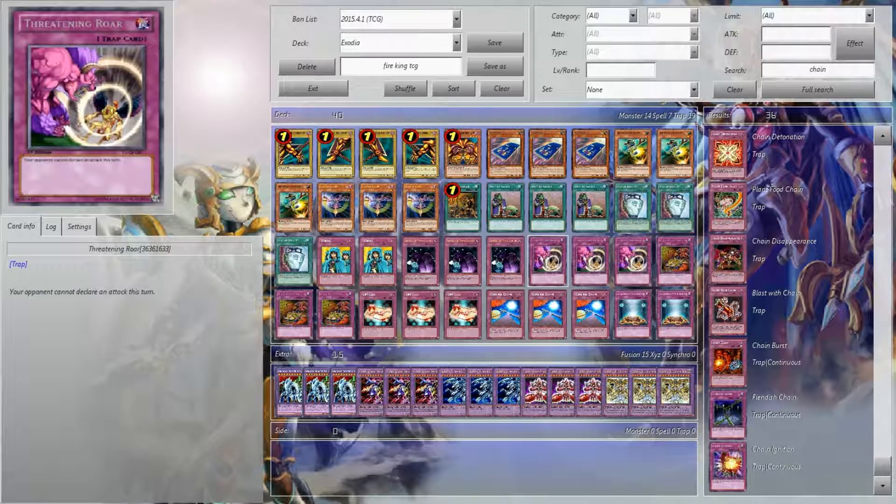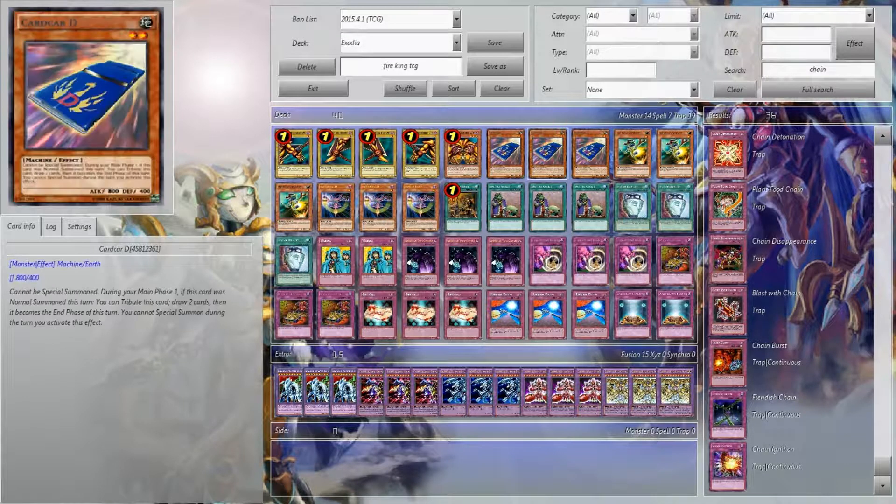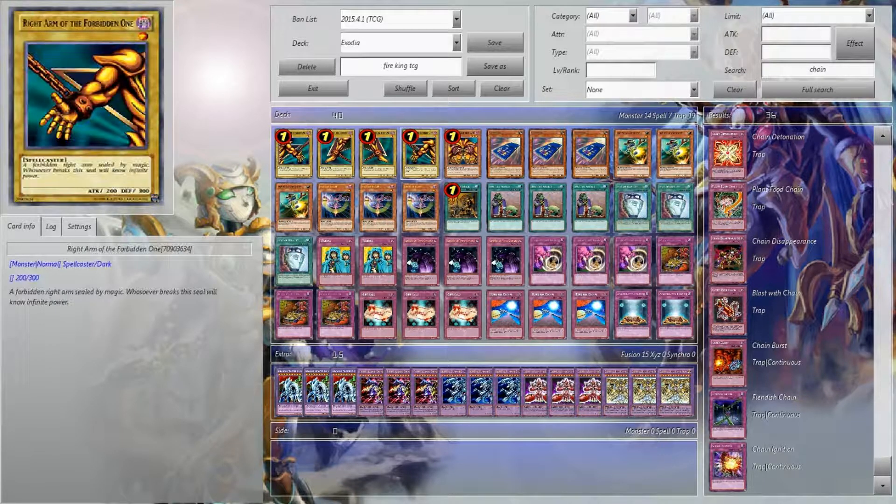I normally don't like to do that, but between Upstart Goblin and Gift Card, you really don't even have to lose the life points. You can just draw out Exodia. This deck pretty much plays itself.